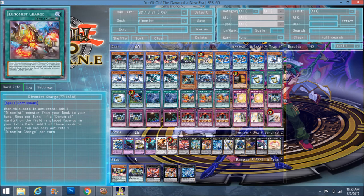Triple Dynamist Charge: when activated, you search a Dynamist monster from your deck. And once one of your Dynamist cards on the field is placed face-up in the extra deck, you add one of those cards back to your hand — it's not optional, the first one that goes to the extra deck from the field comes back. Technically if you have two Charges on the board, the first two that go to the extra deck both return. It recycles your resources nicely.